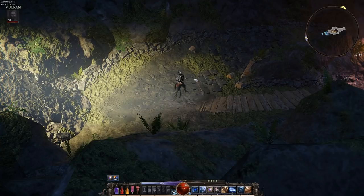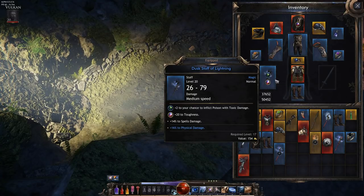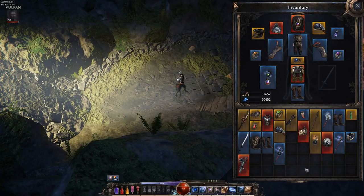Now for the gear — I know it's not much to look at, but I had zero mage gear so I'm building this from scratch at level 20, and the vendors aren't selling anything helpful. I have basic light armor. The cream of the crop is my Dust Staff of Lightning — 26 to 79 damage with two gem slots and plus 14 spell damage — and my Mage Hood which gives umbra generation and willpower, plus a 55% chance to gain 43 umbra points on kills.